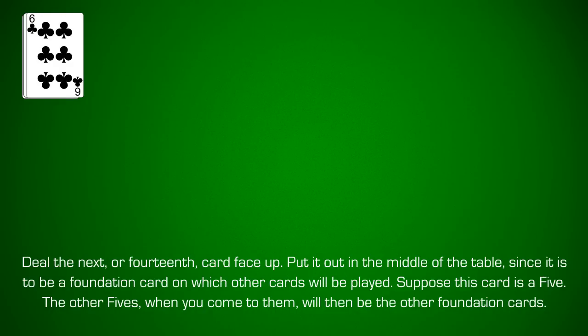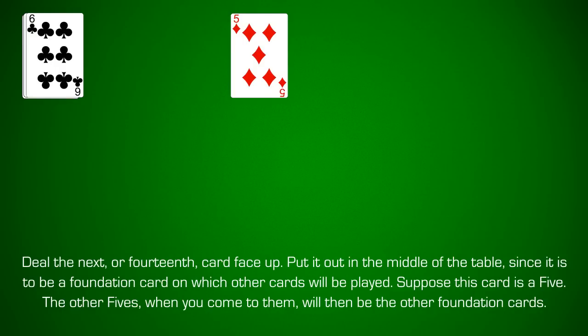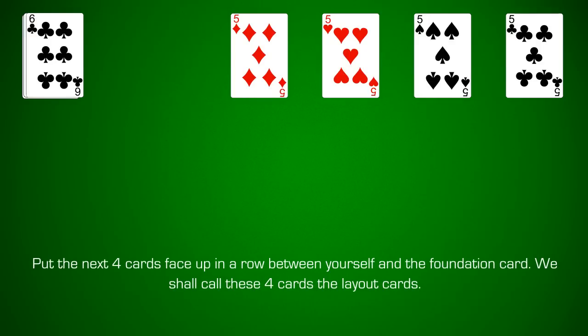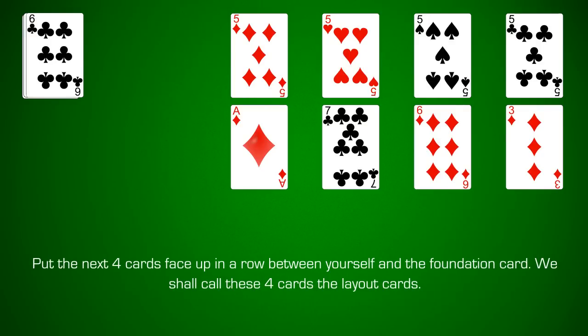Place it in the middle of the table, since it is to be a foundation card on which other cards will be placed. This card decides the number of the other foundation cards as well. Suppose this card is a five — all the fives when you come to them will be the other foundation cards. Put the next four cards face up in a row between yourself and the foundation card. We'll call these four cards the layout cards.